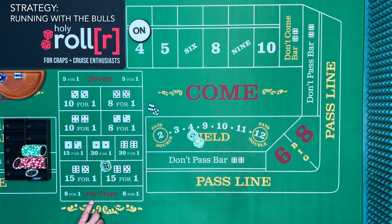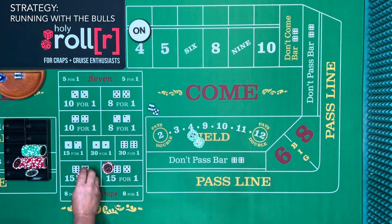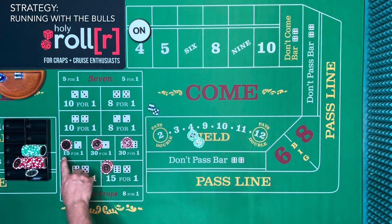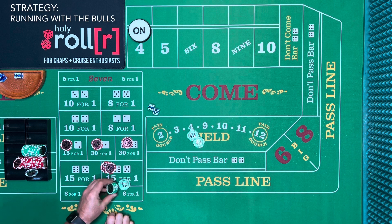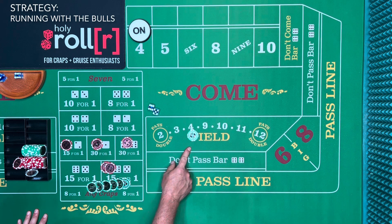With $25 horn high yo, it's $5 on each number, and $10 on the yo — that's a $150 hit right there plus the $25 field. What they do is subtract the $25 from your $150 and pay you $125 net on the horn. But with the field you won $150 right there. So let's put it back, add a unit on the horn bet, and rack the $100. Let's see if another one comes.